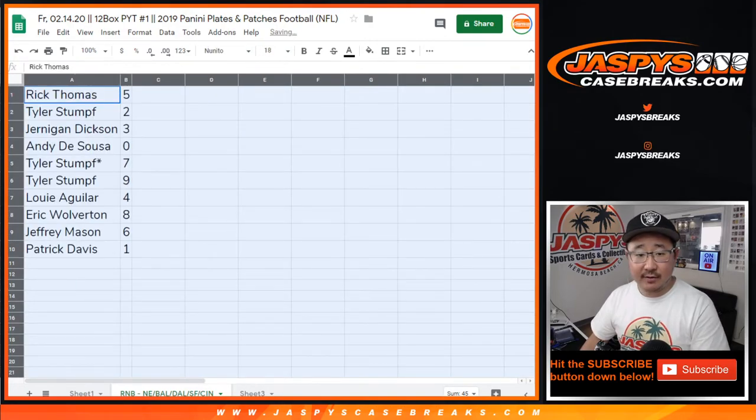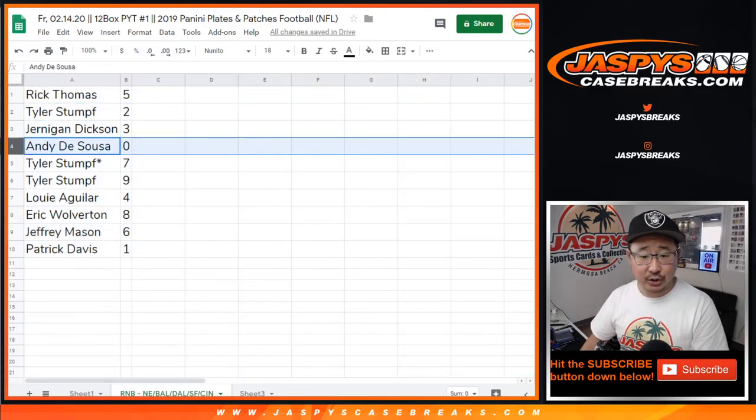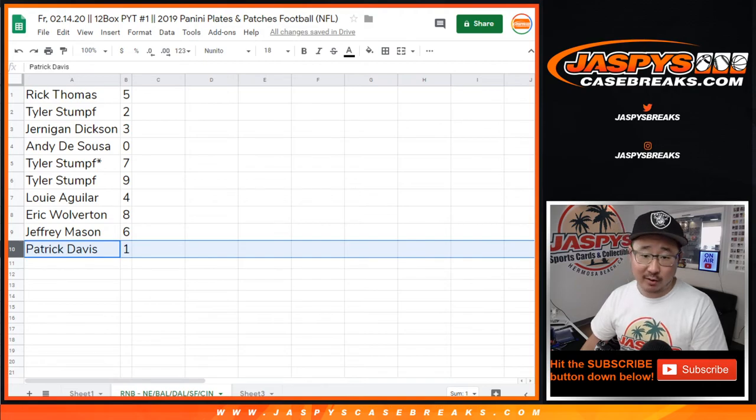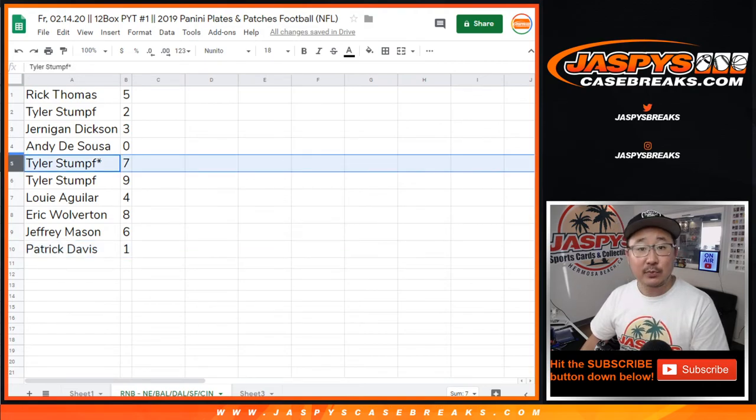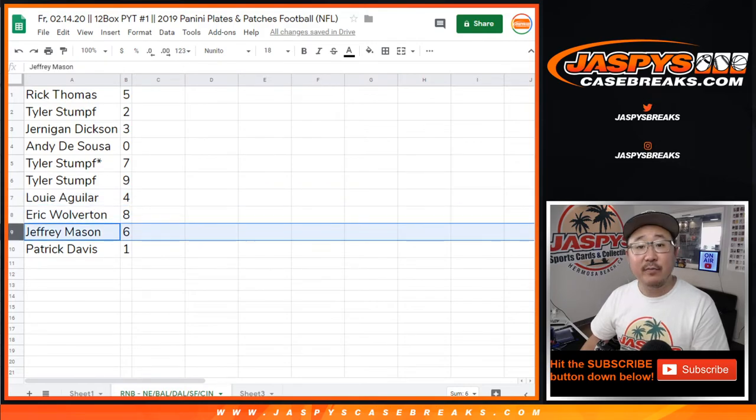Alright, so Rick with 5, Tyler with 2, Jernigan with 3, Andy with 0 — any and all redemptions go to you. Patrick Davis, you'll still get live one of ones. Tyler, Last Ball Mojo, 7. You also have 9. Louie with 4, Eric with 8, Jeff Mason with 6.